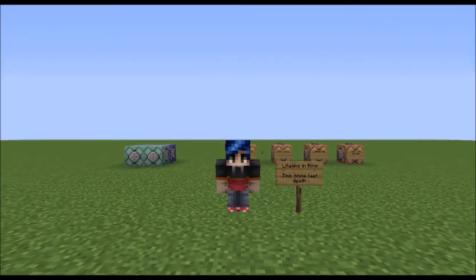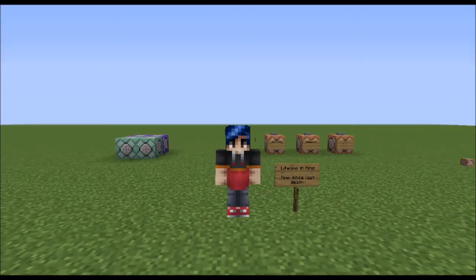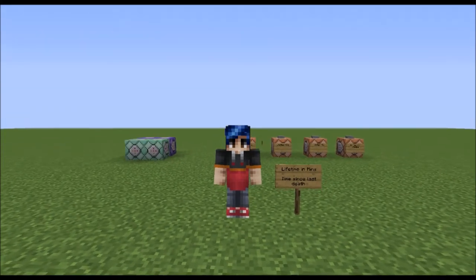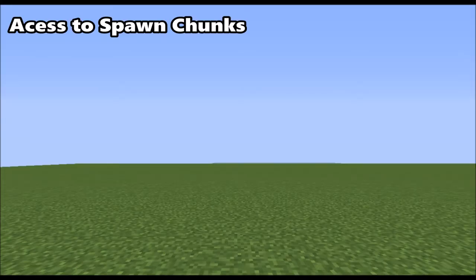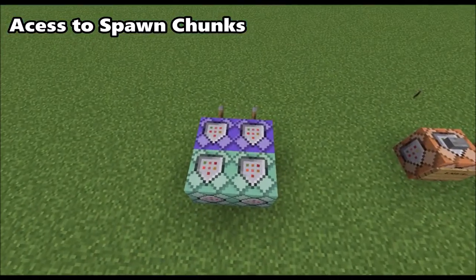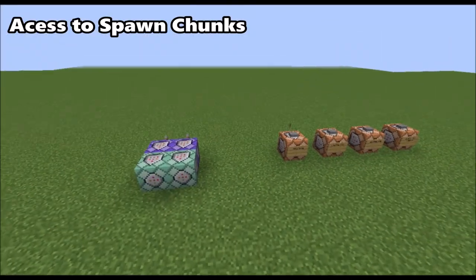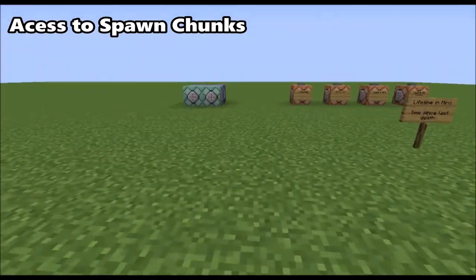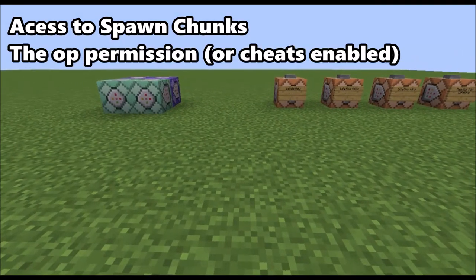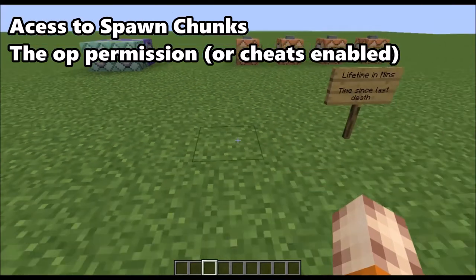This works on single-player survival or multiplayer worlds. For this you're going to need a few things. The first thing you're going to need is access to your spawn chunks, as this is where you're going to be placing these four commands which are running around the clock. You'll place these at bedrock level and case them with bedrock so no one can access them. You also need to be op on your server, able to go into creative.